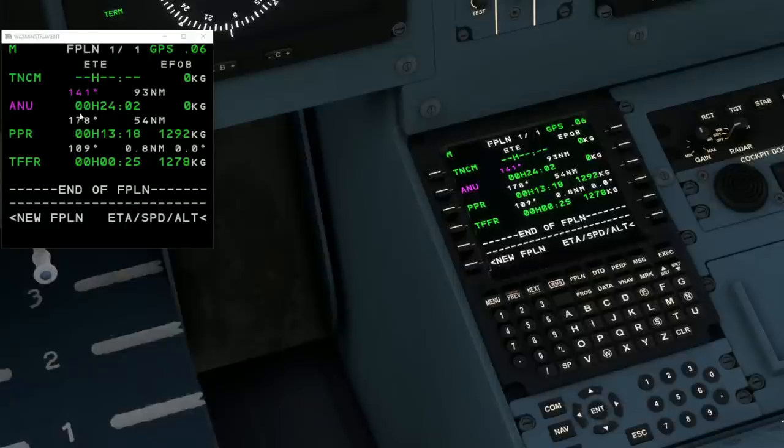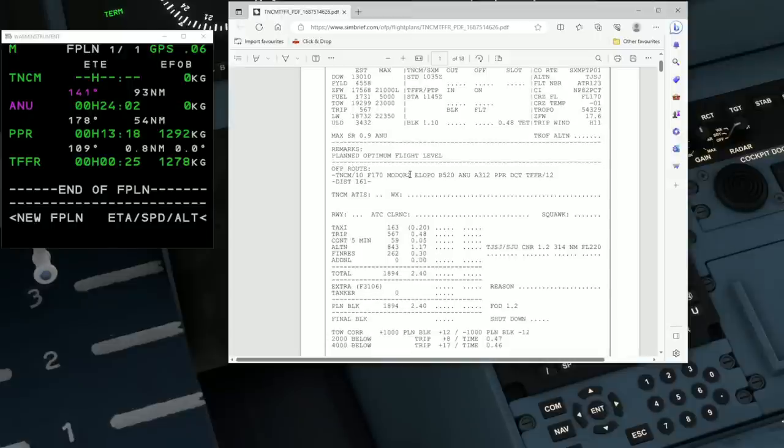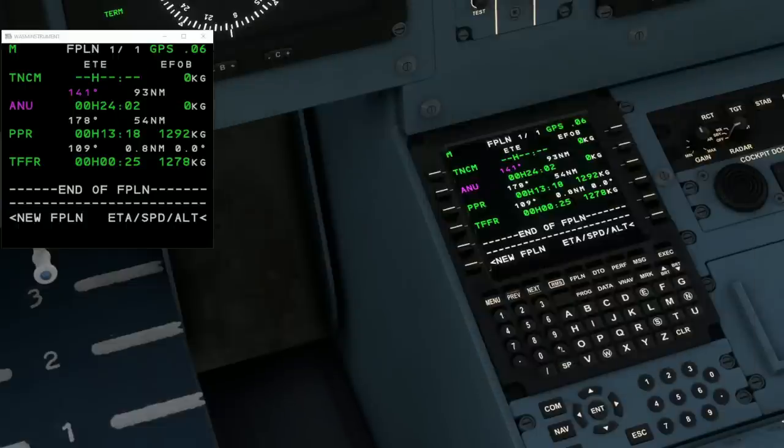Looking at the display screen, we can see we've got our departure airport, our arrival airport, but actually only two waypoints between the two VORs. Looking at the actual flight plan, it hasn't imported the standard instrument departure — that's no biggie, you'd get that in the Airbus as well. But it also hasn't brought in any of the airway waypoints. We've got TNEW, we've got PPR as the last waypoint, then direct to the destination — but what about the departure ELOPO and the airways B520 and A312? We probably need to go in and add those ourselves.